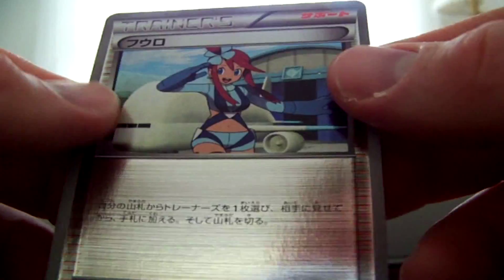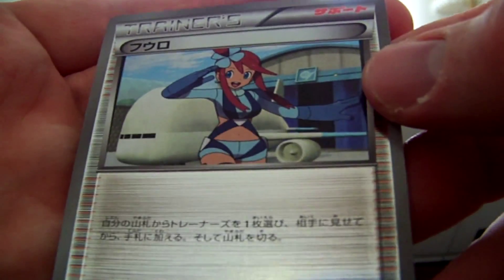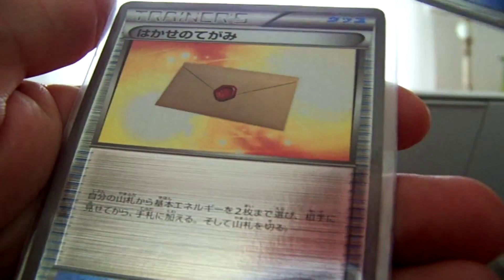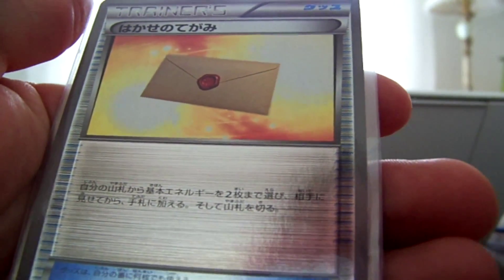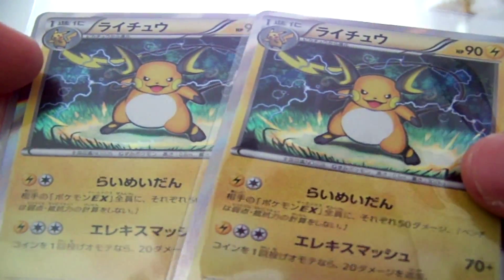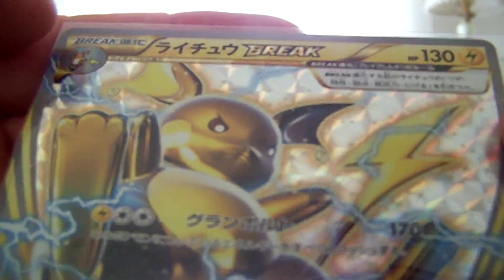And finally, Skyla, which is definitely a big one — a big playable card. Cool that they included these extra holo foil cards; it's sweet. You get six holo foils in it, and it's a 12-card pack, so half of them are holo. For holo: Skyla, Level Ball, Professor Elm's Message or something like that, two Raichu, and a Raichu Break — cool card.